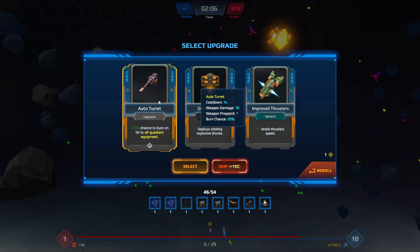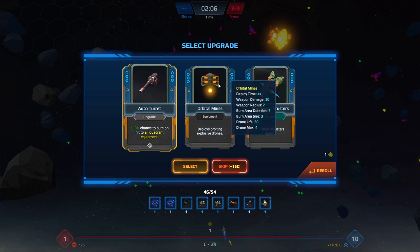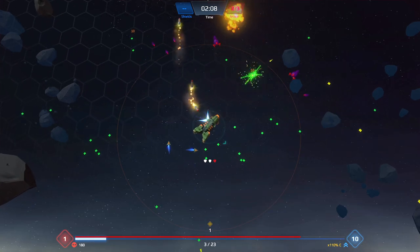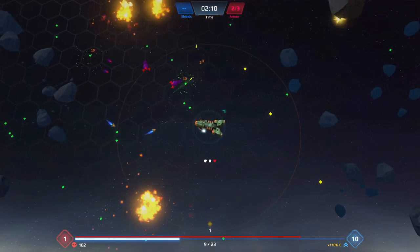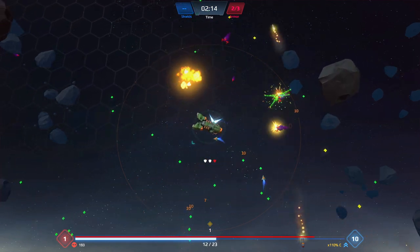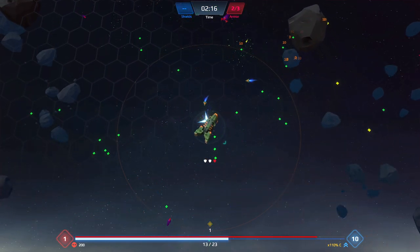10% chance to burn on hit for all equipment in that quadrant. We'll take the upgrade to turrets. It lights entire chunks of the galaxy on fire — I like that. This is a game that gets you into the action very, very quickly. They start throwing a lot of enemies at you very quickly, and I like that about it. You don't have to wait 10 minutes to get to the good part. It's really nice how quickly this game escalates and gets nasty.